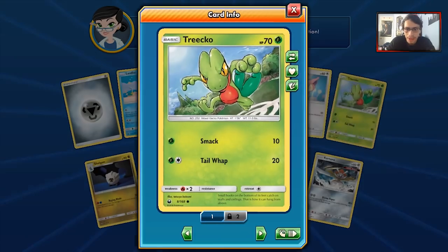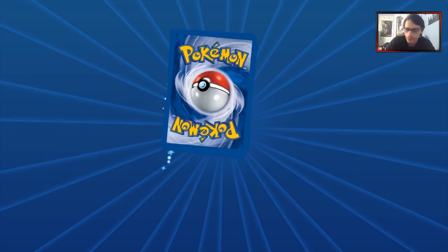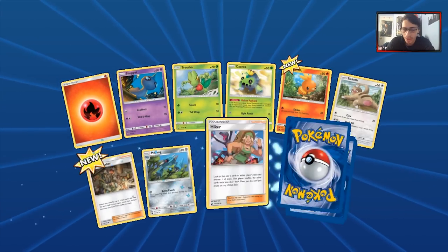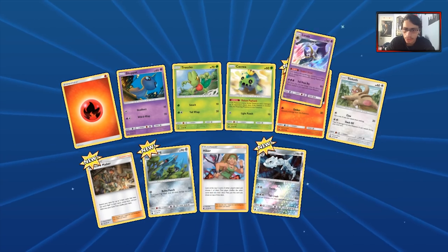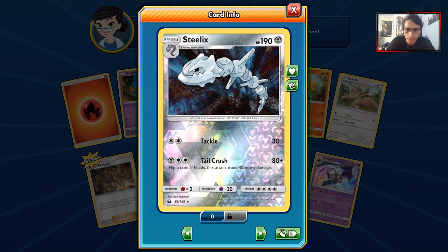Gust of Wind is always nice. We got almost a full playset of the 70 HP Treecko. This is our 49th pack remaining. We got a Metang, another Steelix, and another Lunala. Steelix isn't terrible — I'll take it.